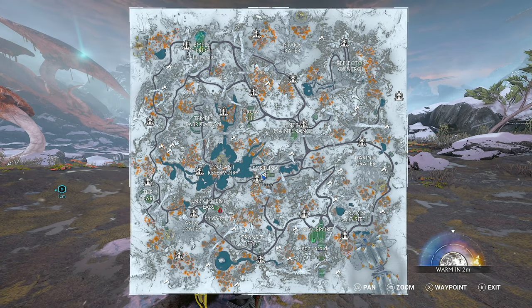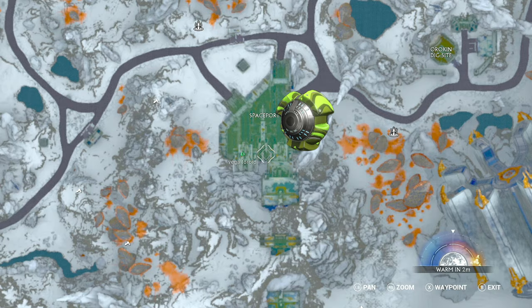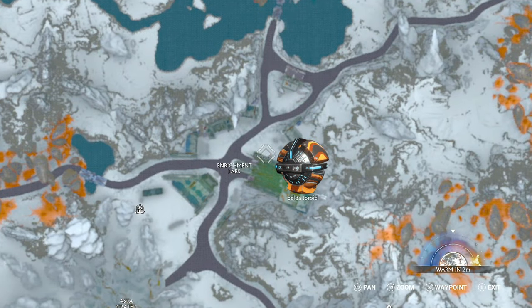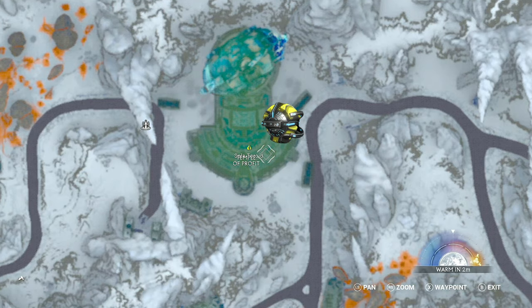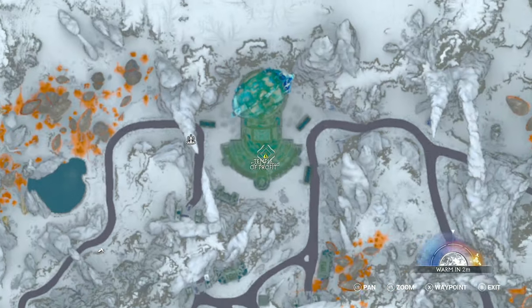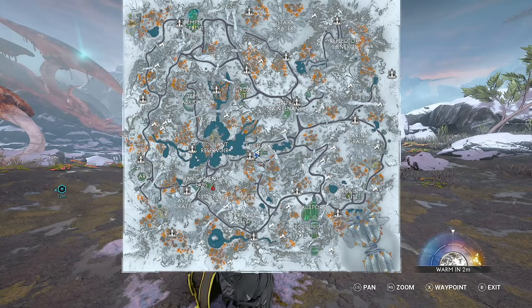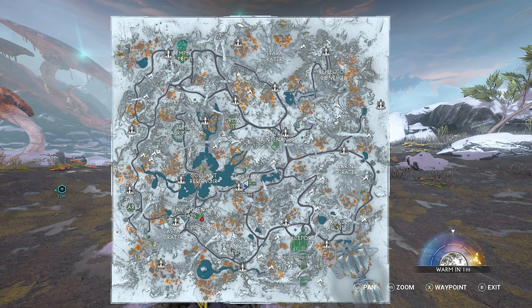There are three colored toroids that we're going to be looking at. We have green ones down in the space port, red ones in the enrichment labs, and yellow ones in the Temple of Prophet. Feel free to mark these yourselves - we went over lockpins in the last video so you will never forget. Decide which type it is that you need.